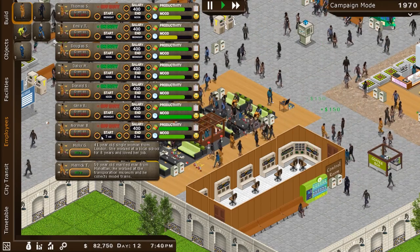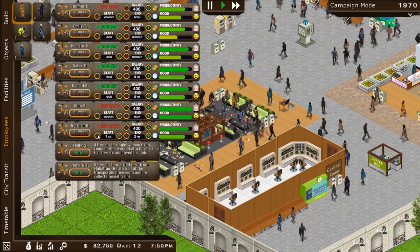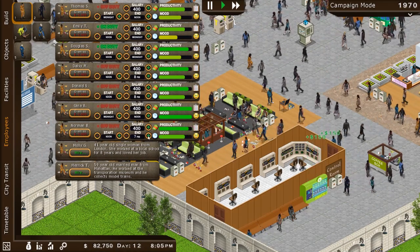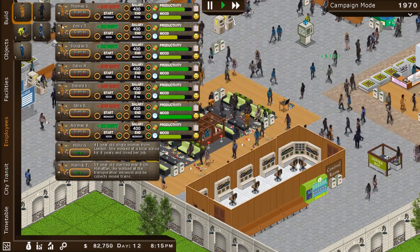The recent update has also allowed for more staff to take place and work on your station. What time is it in the game? At the bottom it says it's 7:50 p.m. Let's go ahead and hire this guy from noon to midnight — he'll be on a 12-hour shift of cleaning.